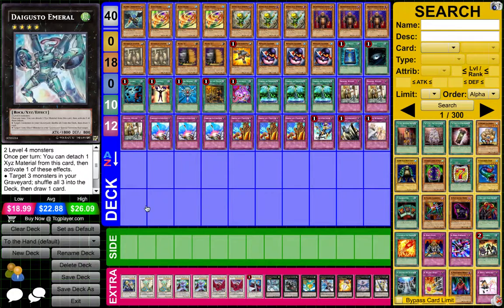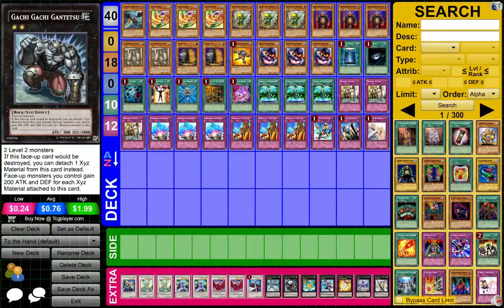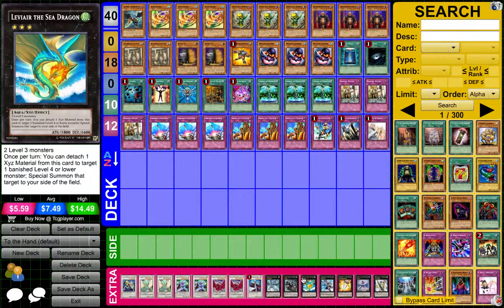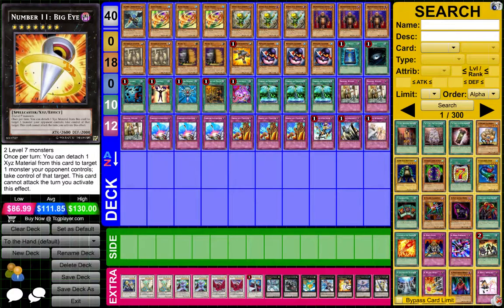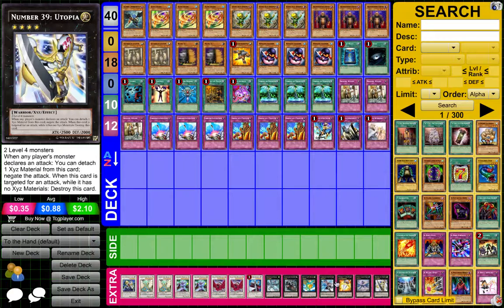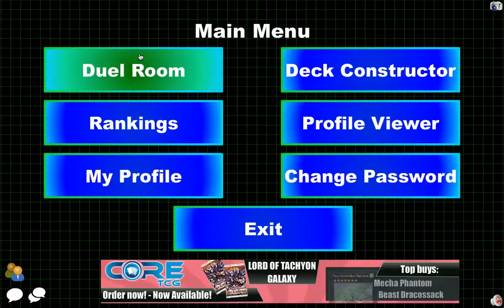Just use the Pot of Avarice effect, really. And then Gachi Gachi Gantetsu — in case you have two Penguin Soldiers face up or a Maxx C and you don't know what to do with them, then you do a Mega Gachi Gachi. One Leviair the Sea Dragon, just to revive and get your Birdman back. One Maestroke the Symphony Djinn, Big Eye if you have two level 7s that are completely useless. And Leviathan Dragon and Utopia. So, let's go ahead and do the duel.